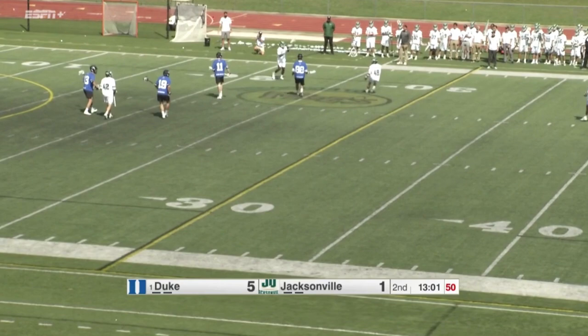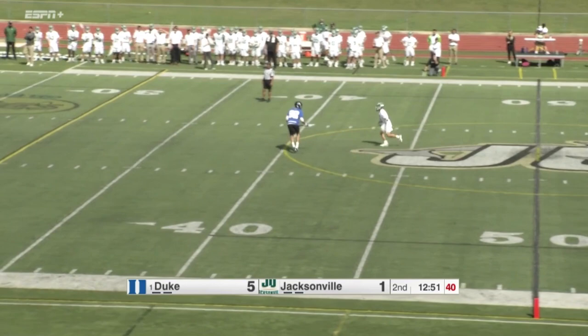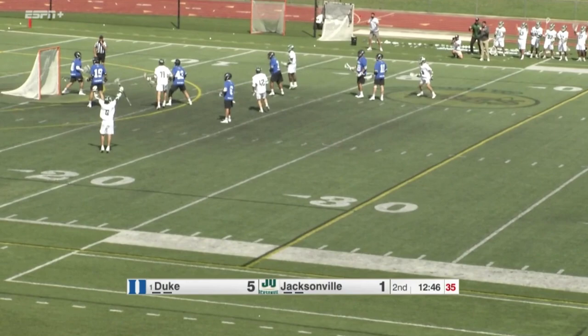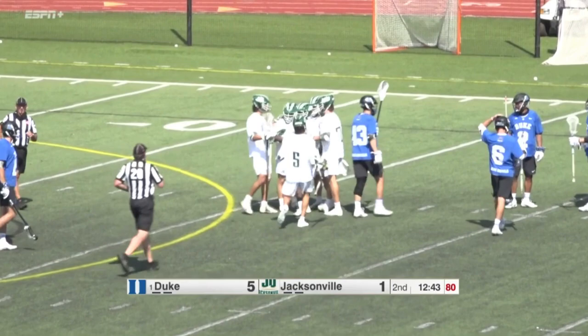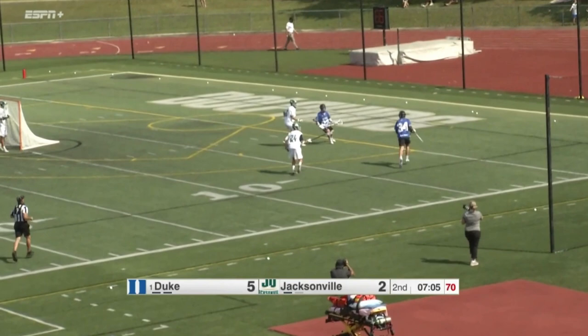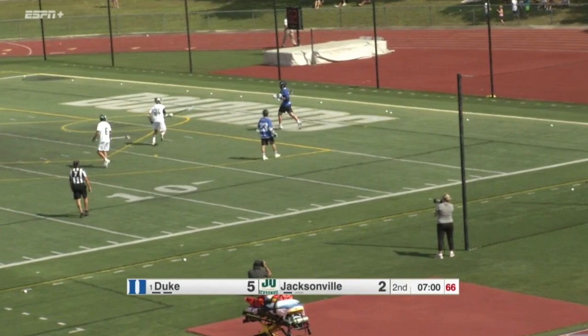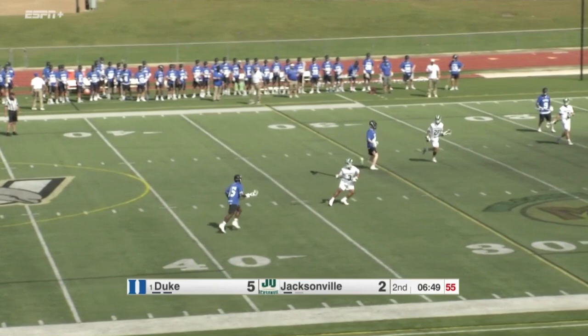The transfer Trapetta from Providence — one of those transfers we talked about for Jacksonville, looking for a contribution. Trapetta down that right alley. Winston lets it go — shot and a score. Jeremy Winston lets the lefty ripper go, and Jacksonville's back on the board, 5-2. That is a great spot on the lefty shot from the wing. Winston was really hesitant — was in a slump. Didn't get his first goal until last game against Utah, game number 5. Had two goals in that 8-3 Jacksonville win last week.